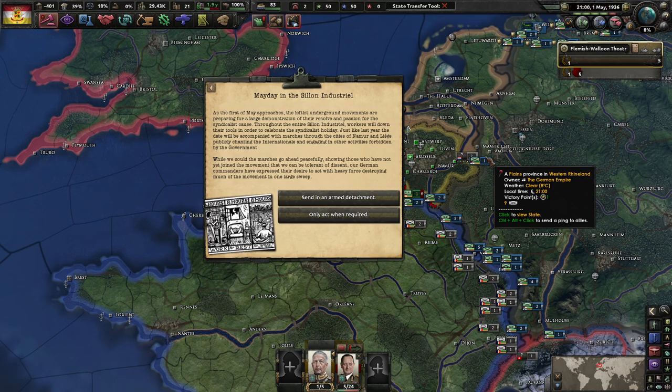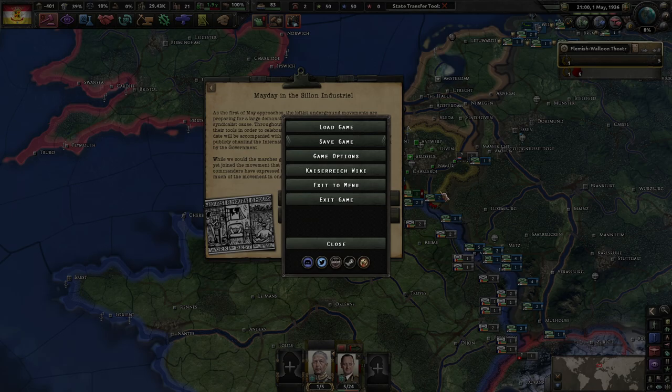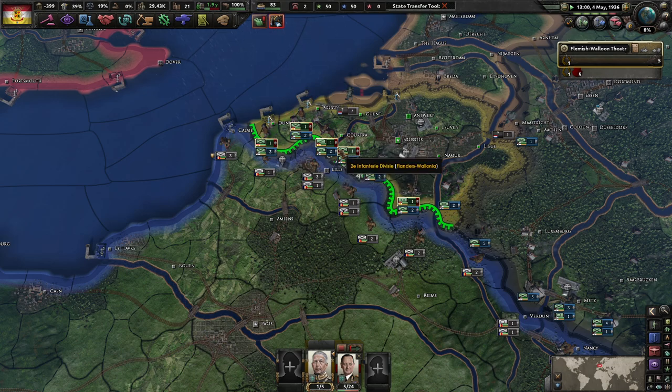We're going to get all of these focuses done in order to replace Black Monday. As the 1st of May approaches, leftist underground movements are preparing for a large demonstration throughout the entire industrial zone — workers will lay down their tools to celebrate the syndicalist holiday, with marches through Namur and Liège, publicly chanting the Internationale. We could let the marches go ahead peacefully, but our German commanders have expressed their desire to act with heavy force. We're not going to save here — only act when required. We already killed 106 people earlier this year, having another disaster of that caliber would be best avoided.